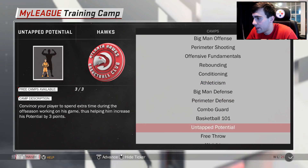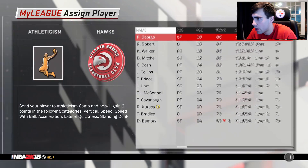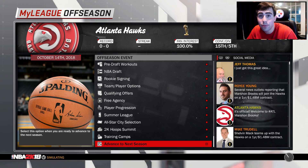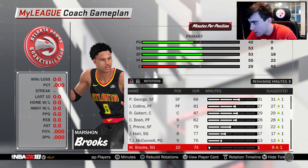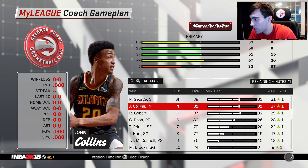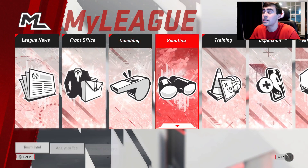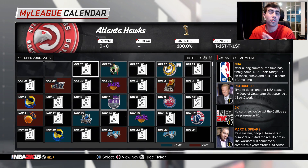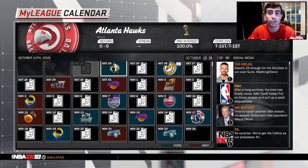This team is set for next year. At training camps, let's send Untapped Potential to John Collins, Perimeter Shooting to Kemba Walker, and Athleticism to Donovan Mitchell. We have our starting five and four bench players. Bench minutes: McConnell gets 10, Josh Hart 15, Prince 20, Bosh 26, starters around 31-35 minutes. I'll see you guys at the end of the year. Hopefully we can win it all, and if we get eliminated, we'll go to standings and see whatever team had the worst record — then we control them and do what we just did with the Hawks.